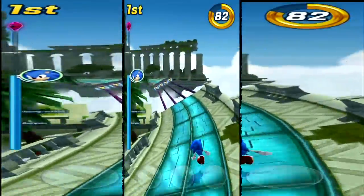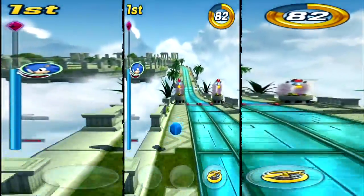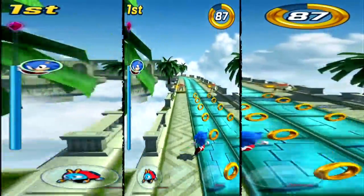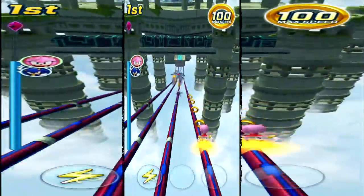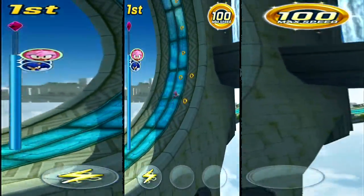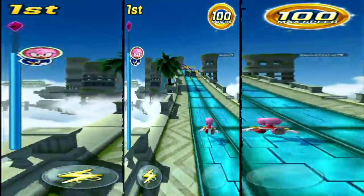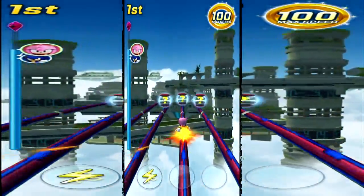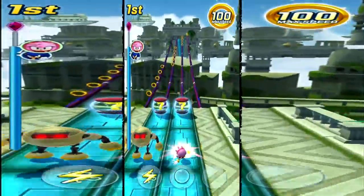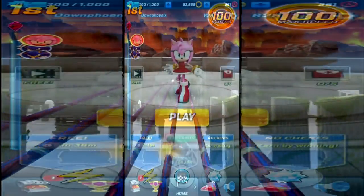Each character has four different powers that they can use. They all have a shield power-up, and then they have three other powers that are unique to them, or sometimes not — some characters do share the same powers. Like most other racing games, the objective is to get the best place you possibly can — first place ideally, but second and even third place sometimes isn't too bad. Whenever you finish a race, you get a number of trophies depending on your positioning, or if you did really bad, you might even lose some trophies.